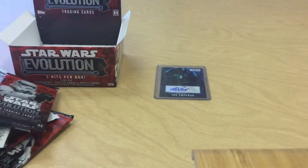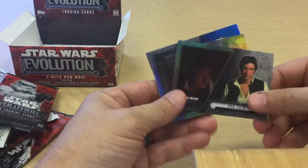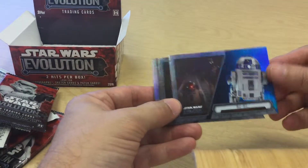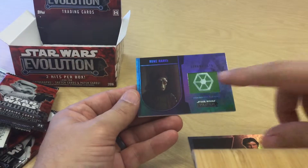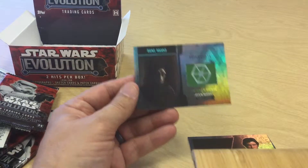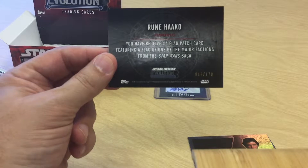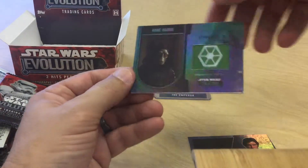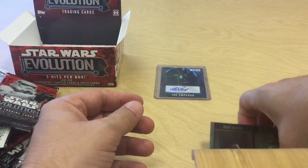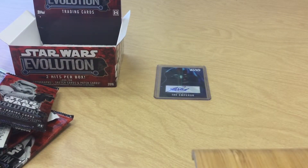Now let's see what our last hit is. I don't see any numbered cards — I'm not sure if there are any numbered cards in this set. We got Han Solo, a blue R2-D2, and our hit is a Rune Haako costume patch card numbered 18 out of 170! I said no numbered cards, but here you go. There it is! Please leave a comment, share, like, subscribe to my channel, and have a good Wednesday — talk to you later.